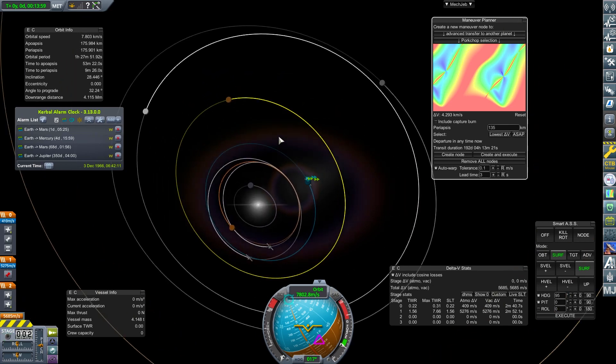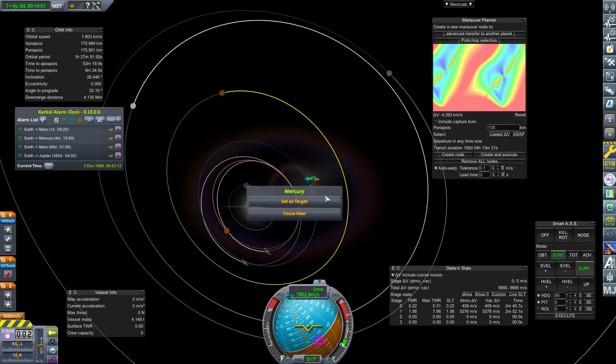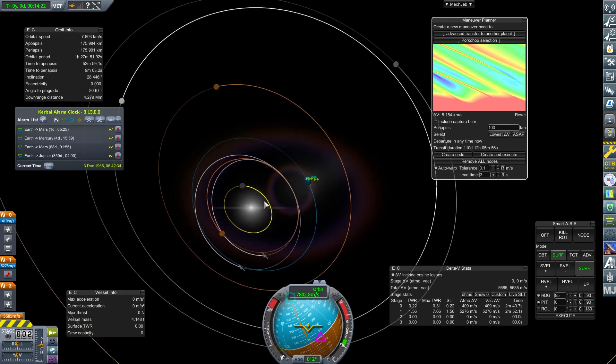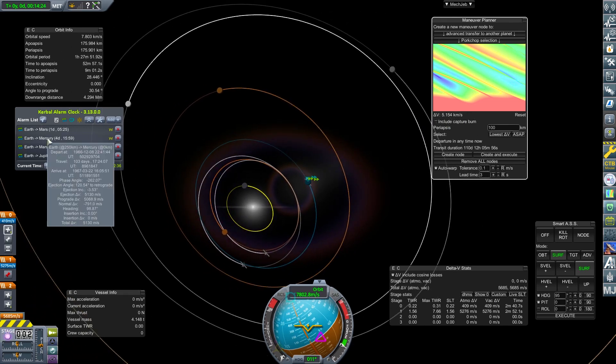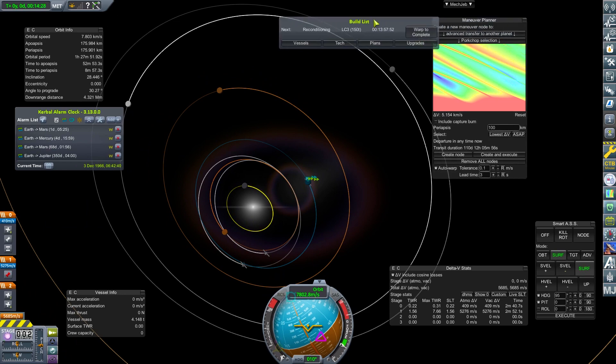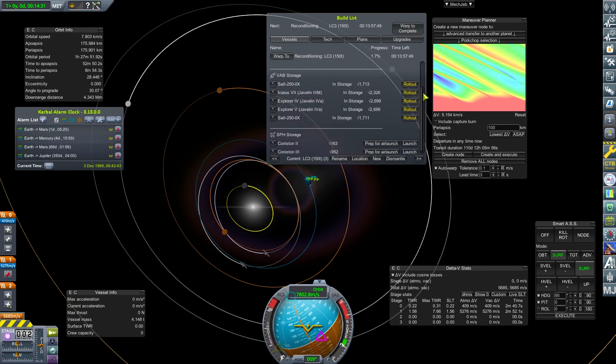What does Mercury come in as? Just in case it's tempting — and we have enough delta-V for that. My Mercury window is in 4 days. What are we doing regarding craft? That's going to be the interesting thing. Let me just remind myself what's going on.